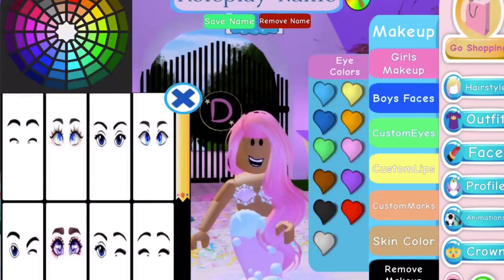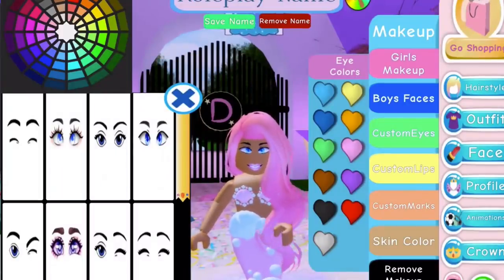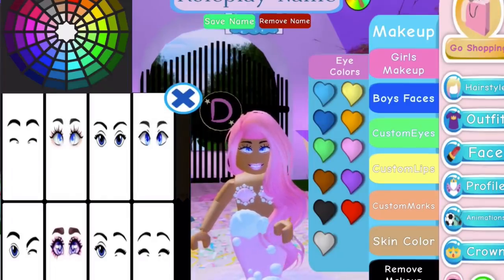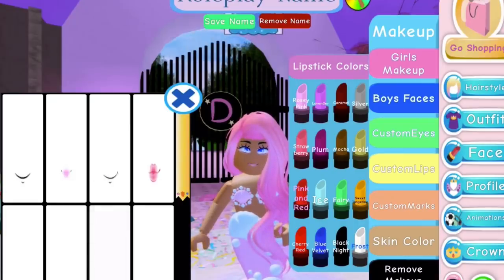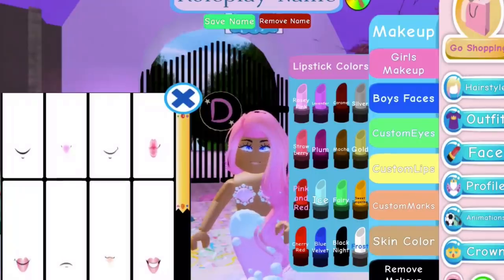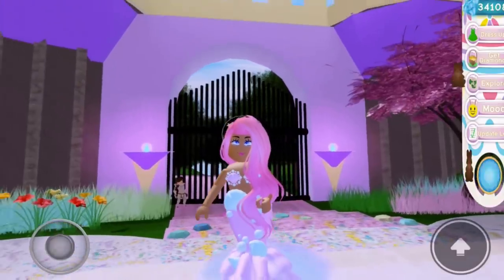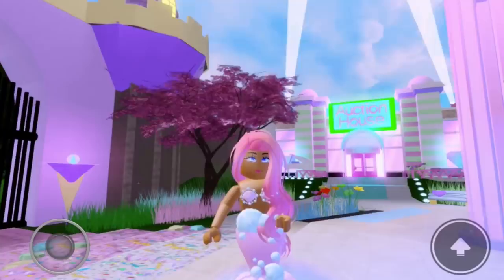And then if you come to the Custom Eyes and Custom Lips, there are some new ones there! You can see they're made by LapsNetC. We have this one and the male version of it, and then you can change the eye colours and they look so nice! We're going to go for blue. And then if you go to the lips, there are also two new pairs of lips! The male ones you can't actually change the colour of, but the female ones you can! So let's go for strawberry — look at that! I am a pretty, pretty, pretty mermaid!